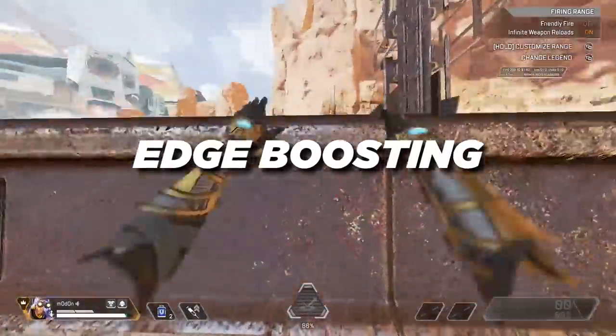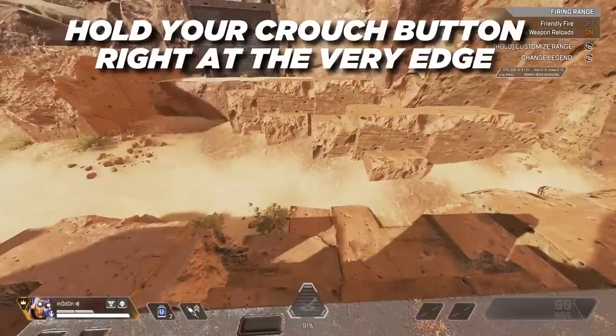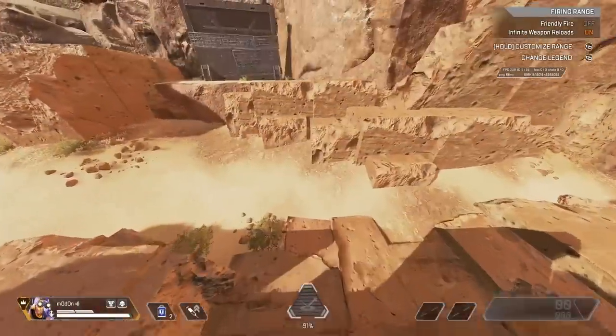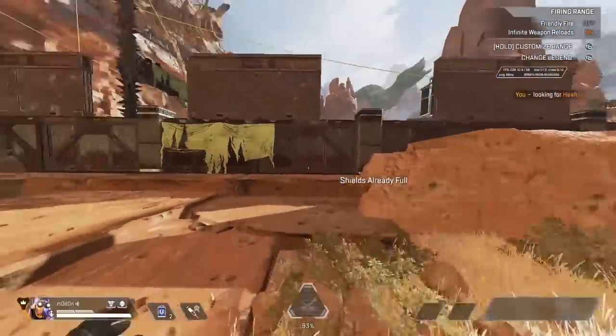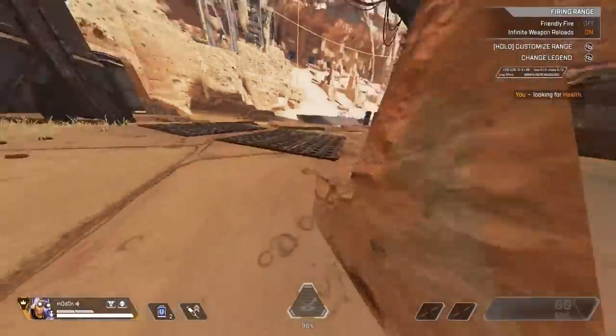Sliding right at the edge of a ledge gives you a speed boost, also known as edge boosting. To do this, simply run forward and hold your crouch button right at the very edge and you get the speed boost which slides you off the ledge. You can also slide jump after the edge to get an additional speed boost.